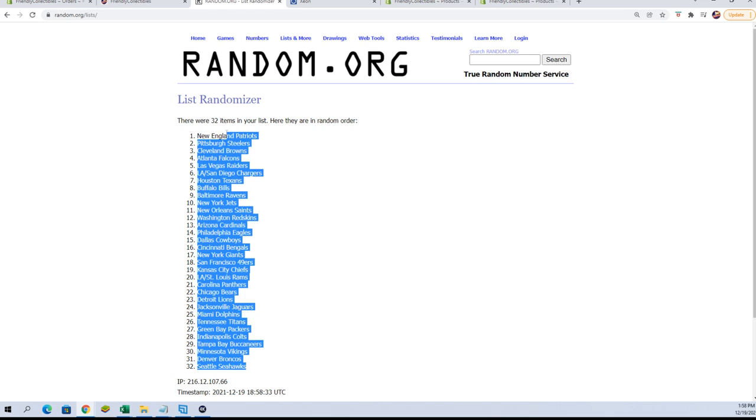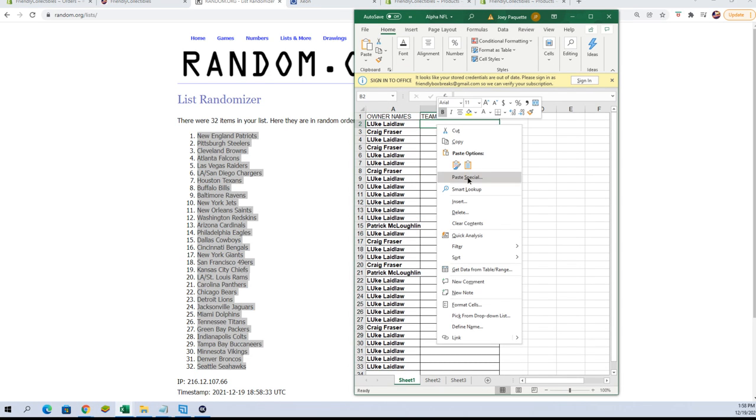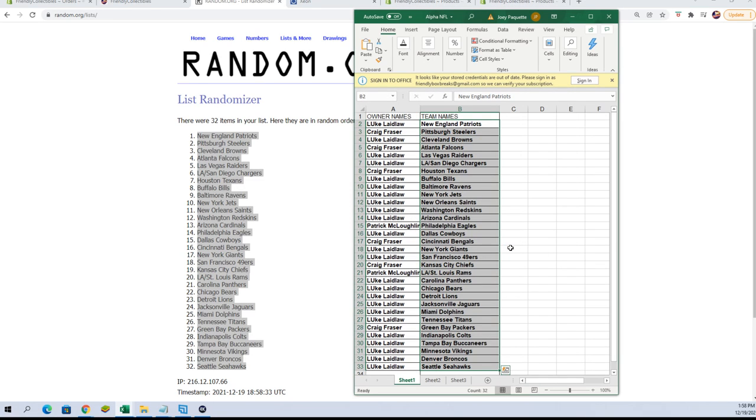Let's match them up. Luke L, you have the Patriots. Craig F, Steelers. Luke L, Browns. Craig F, Falcons. Luke F — excuse me, Luke L — Raiders. Luke L, Chargers. Craig F, Texans. Luke L, you've got the Bills, the Ravens, the Jets, the Saints, the Redskins, and Cardinals.